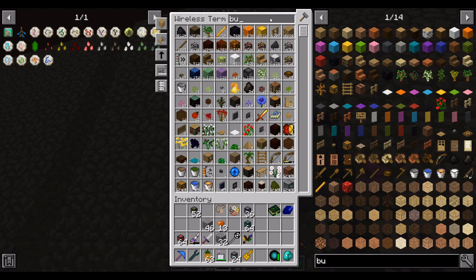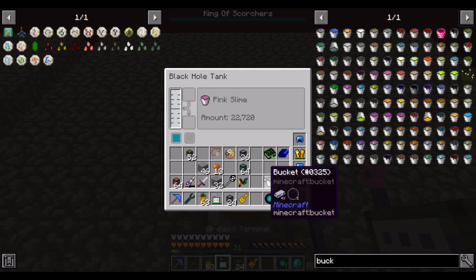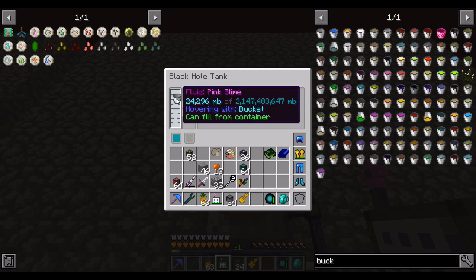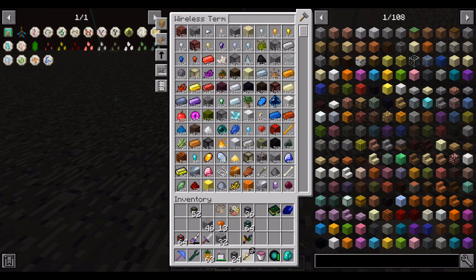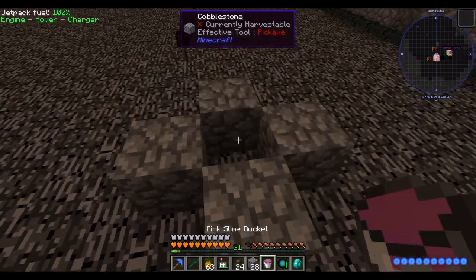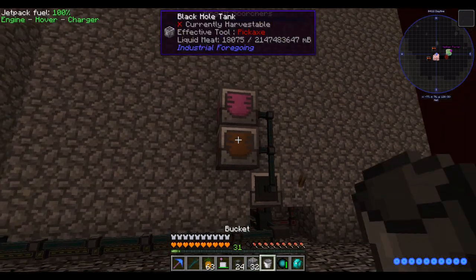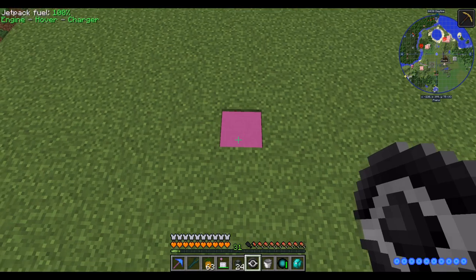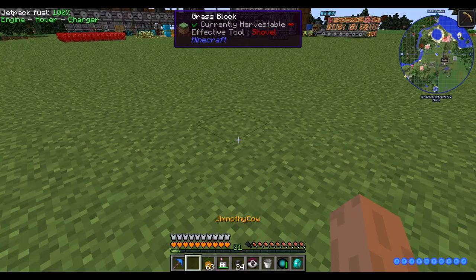Let's grab a bucket. So pink slime can be placed in the world, and when you do so, a little while after you place it, a cute little pink slime mob will spawn. Let's place it here — apparently it can't be done in the nether. Alright, let's do that in the overworld real quick. So when you place it, after some amount of time — wow, that was quick, last time it took a couple minutes — a cute little pink slime mob will pop out.